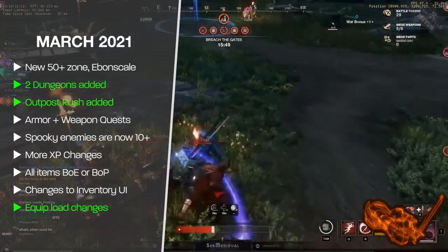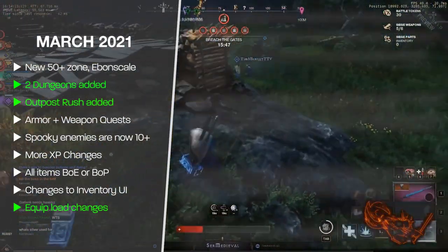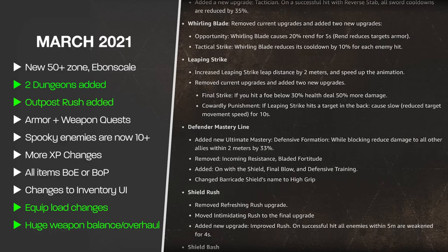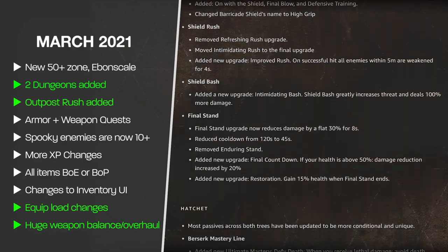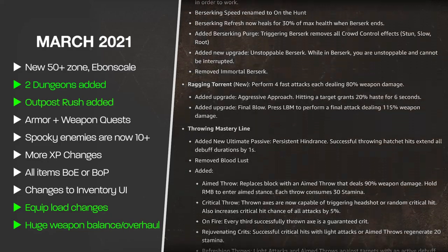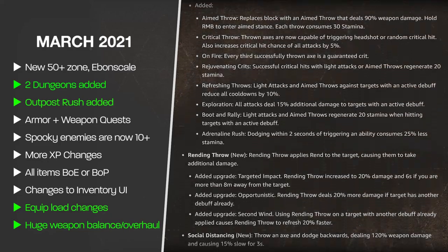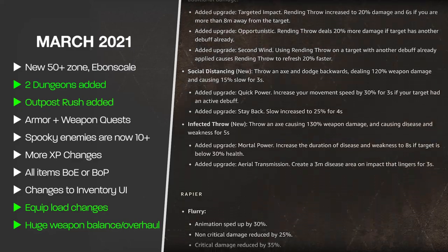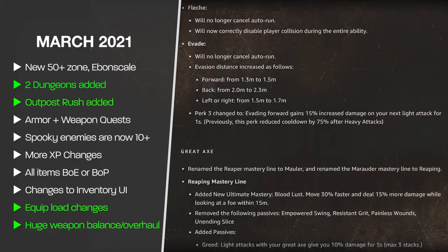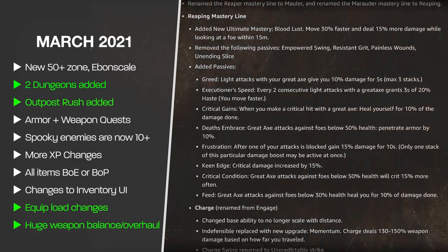The dodge roll benefit still exists for light armor — with a light load you can dodge roll, while medium and heavy loads give just a little side shuffle. Finally, the March patch also included a huge overhaul and giant balance patch for all weapons in the game. Pretty much every single mastery tree, every ability, and every weapon had a change made during the March 2021 patch.